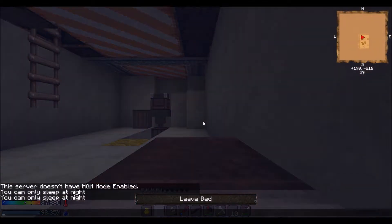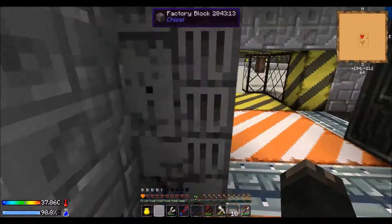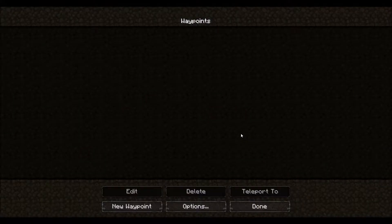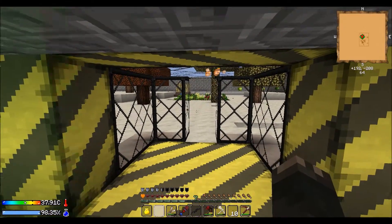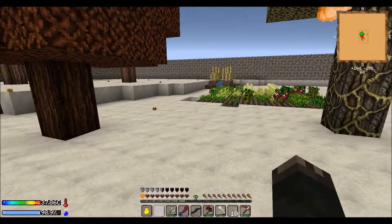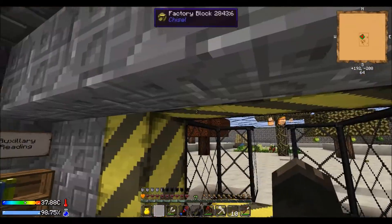We do have a waypoint, I believe. Now, we could walk. We do not have a waypoint. So I'm going to put a new waypoint here — call this base camp. There we go, we'll hit done. We're going to go a little far away.